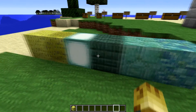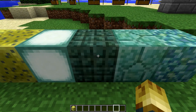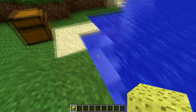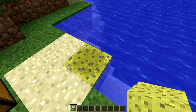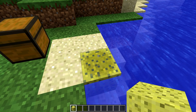Let's have a look at the blocks here. We have the prismarine, prismarine bricks, dark prismarine, sea lantern, wet sponge, and normal sponge. The special thing about the sponges is that if they're in contact with water, they remove water in a 5x5 area around them when you place them down. If the water comes back, then the sponge will go wet. It's quite simple.